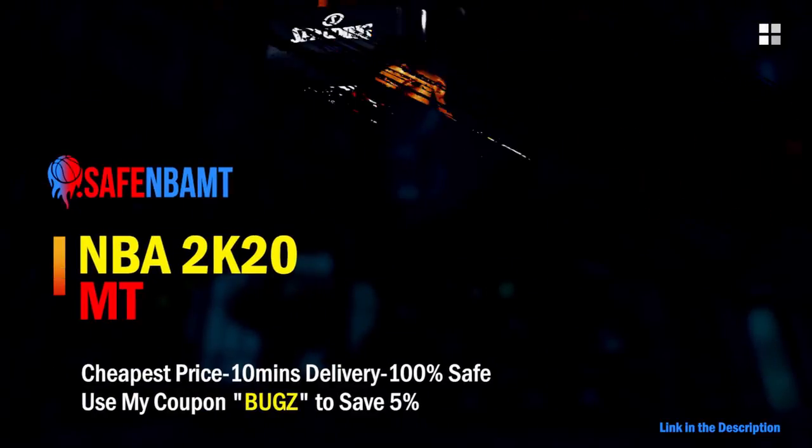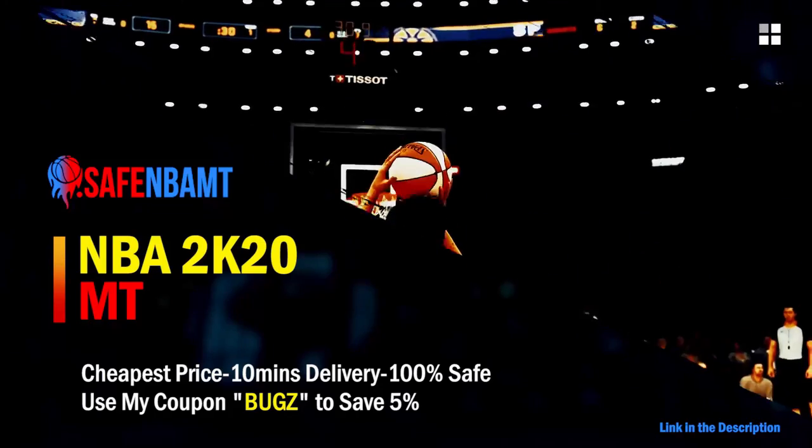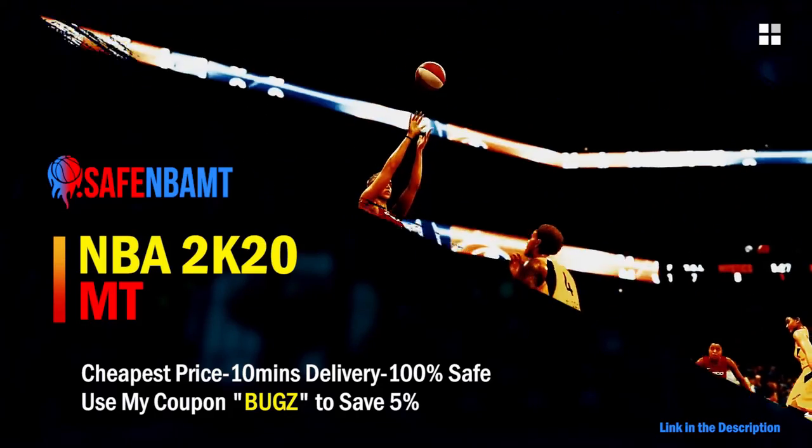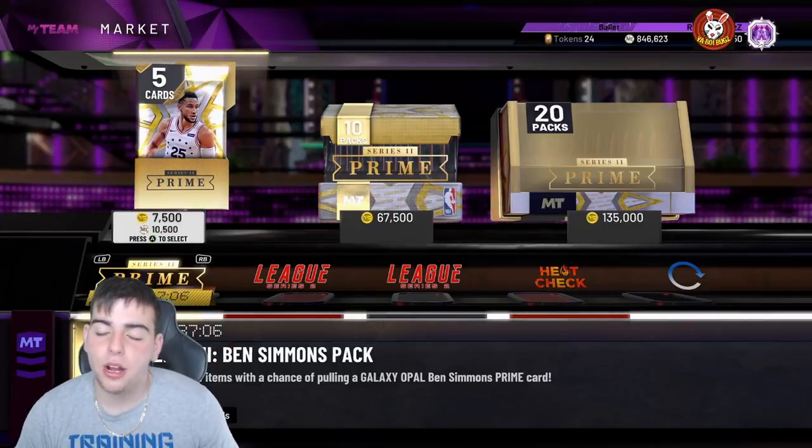What's good guys, if you want cheap, fast and reliable NBA 2K20 MyTeam coins, head on over to nbasafe.com and use code 'bugs' for 5% off at checkout.